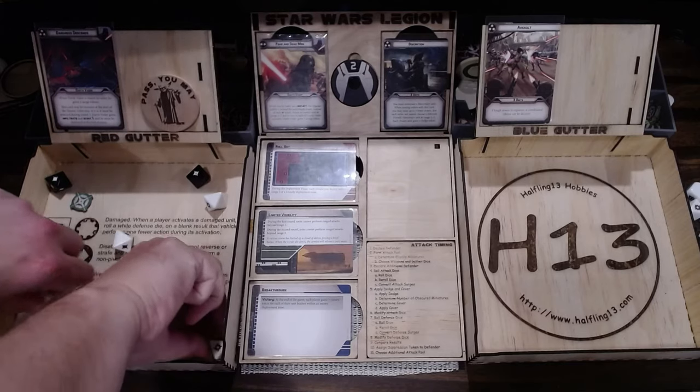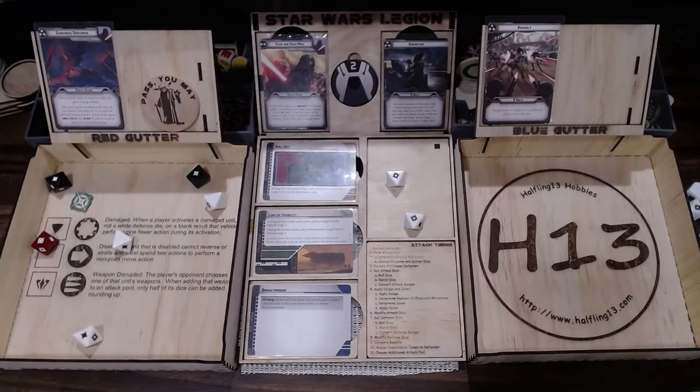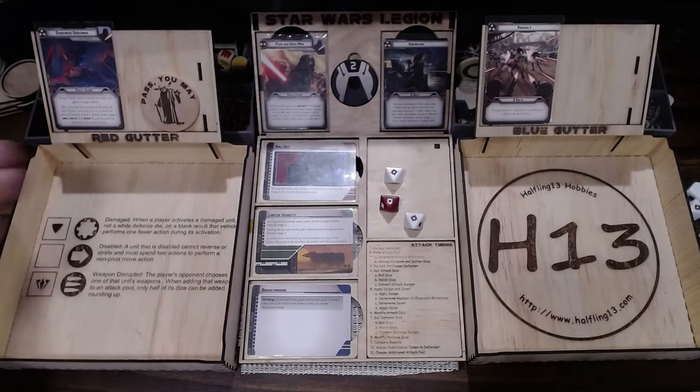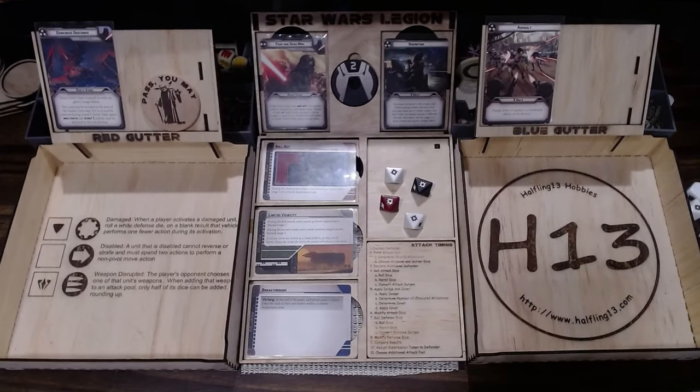Scoring two crits. They surge to crit — rolls five white dice, two crits and a hit. I will reroll with the aim. Another one — it's four. Does the E-Web surge to crit? Yes. Impact? Doesn't matter, it's crits. He doesn't have impact anyway.